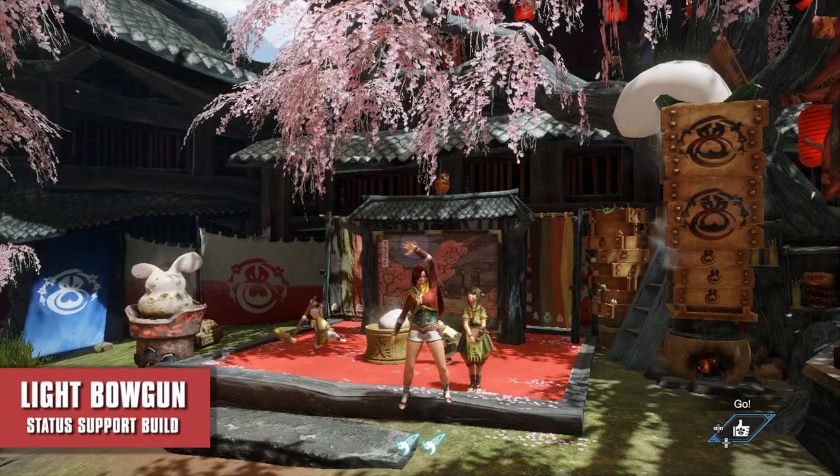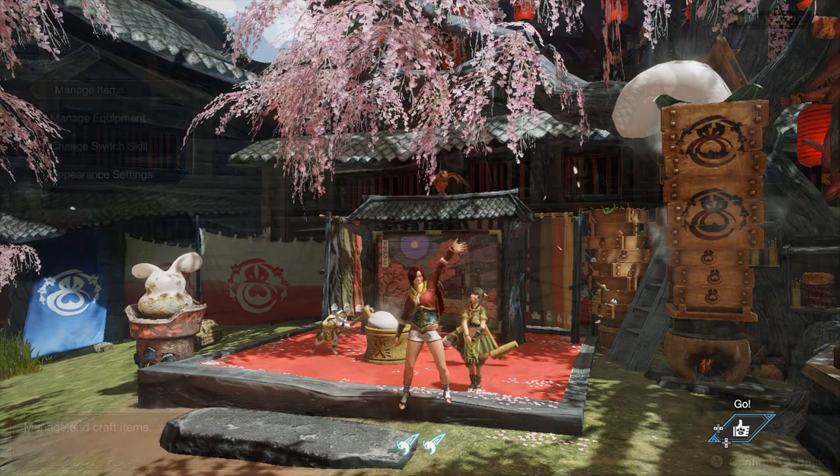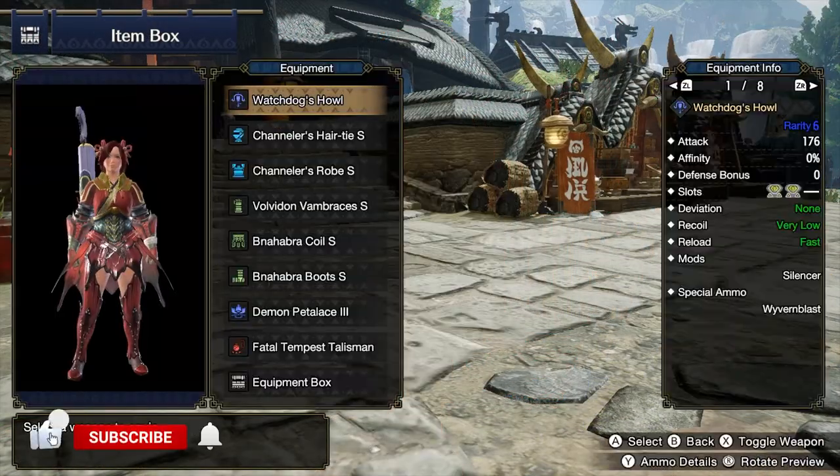Hello everyone, my name is Chika Ito, and I'm here to share with you my light bowgun status support build. The light bowgun that I'm referring to is the Watch Dogs Howl.